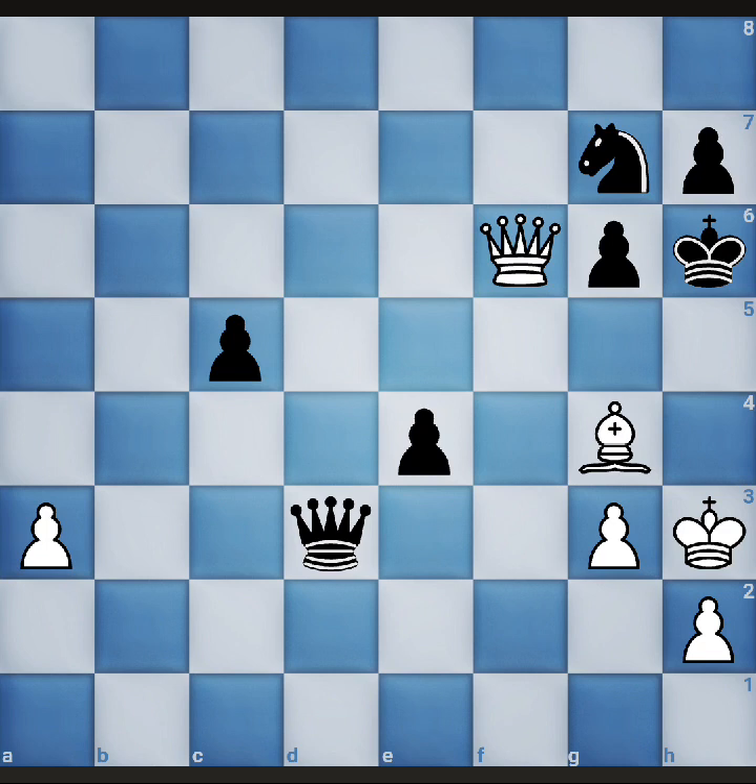The first one is queen to g6, but it will not work — the queen will simply be captured and there is no advantage to white. Whenever we get an opportunity to attack on the opponent's king, we should analyze those lines first, and if they do not work, then think of other moves. So this will not work.